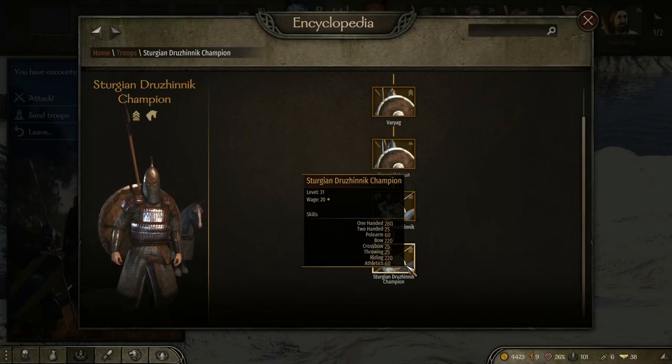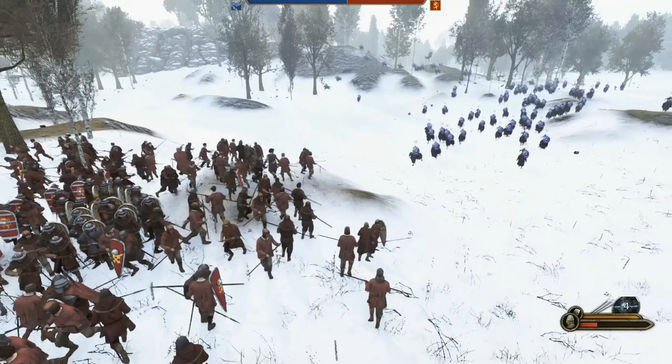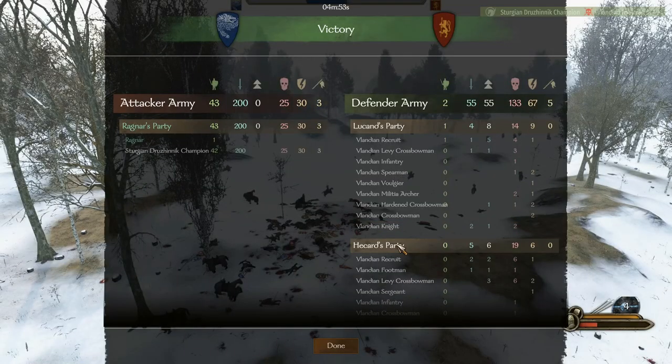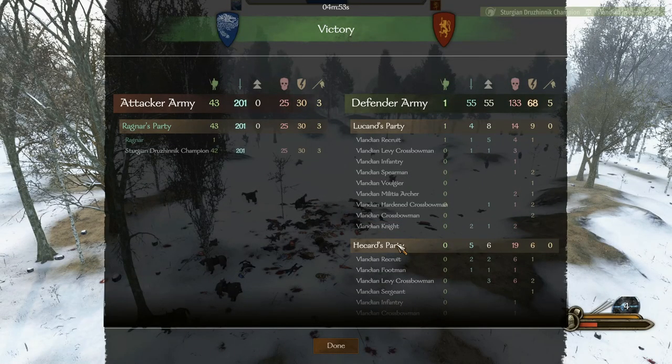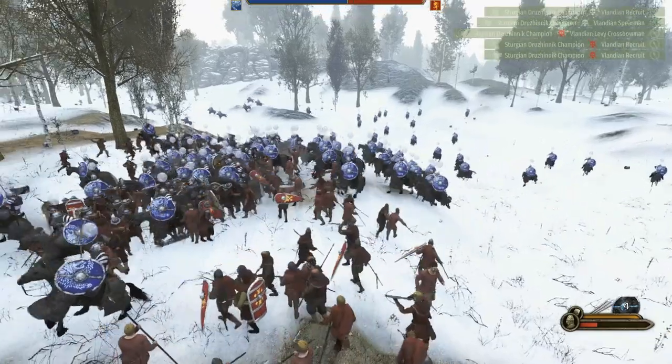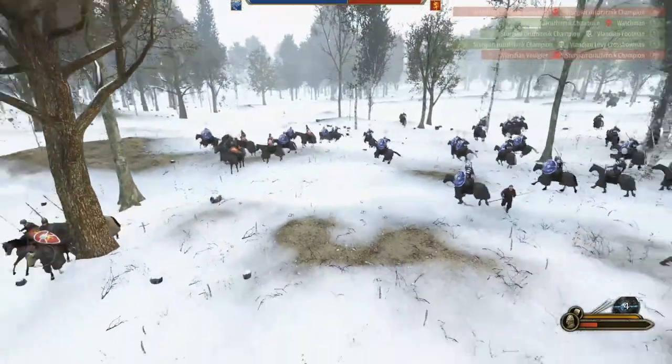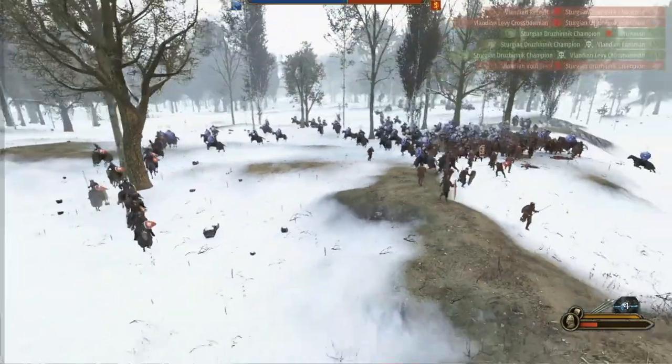Next up we have the Drujnik Champion, who did not fare much better. The only reason they are stronger is because they lost fewer units — 55 out of 100 being the biggest loss in the 100 versus 207. They got second place in the most kills at 454 in the larger battle. They should have been put higher, but their losses are twice as much as all the other units on the list.